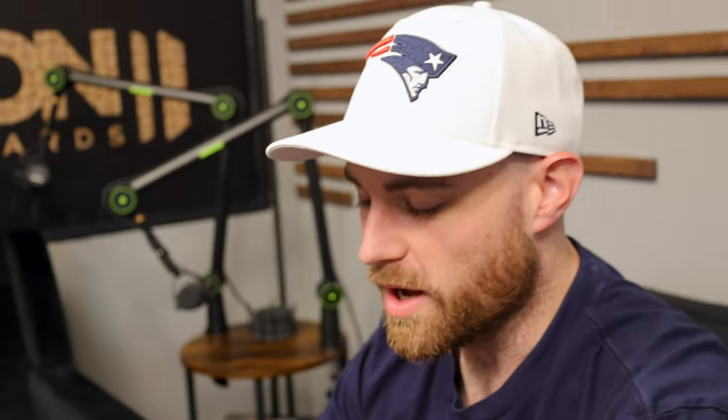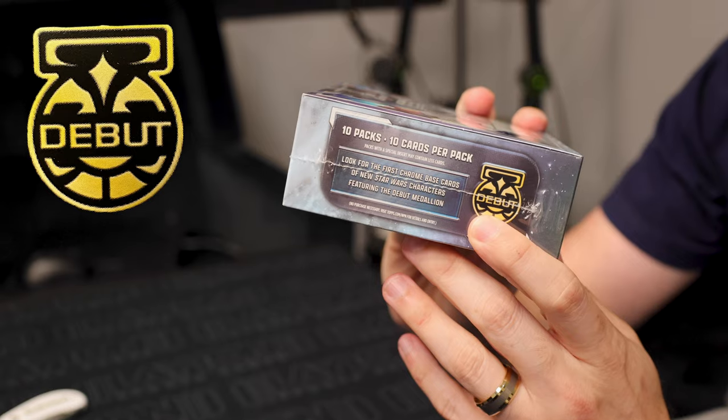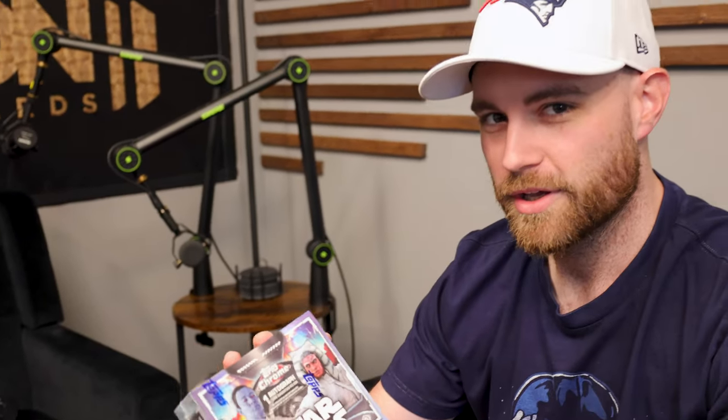So this is the new hobby box. We're looking for four numbered parallels. We're looking for debut medallions, Shin Hati, Balin's skull, and hopefully new signers. Let's go through this box and pull a monster right now.